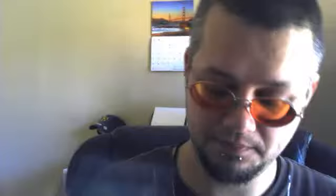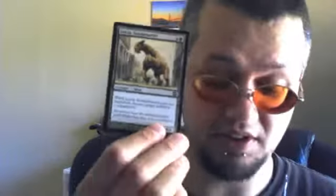Here's some more ramp in Fertilid — very good card. Of course, you've got to have the Indrik Stomphowler. This is a good card, a very good card. I just threw this in here to have a beater — I've got a Vorinclex. I want to be able to have some spells, but also have some stuff to ram down people's throats just in case things don't work right.